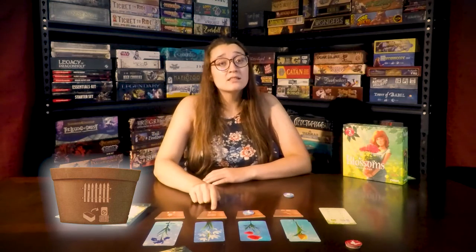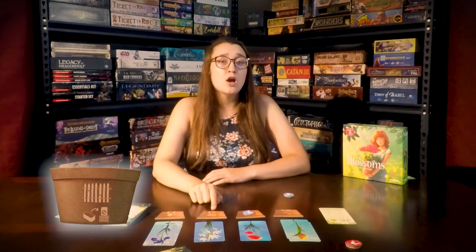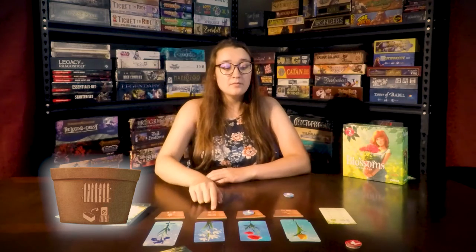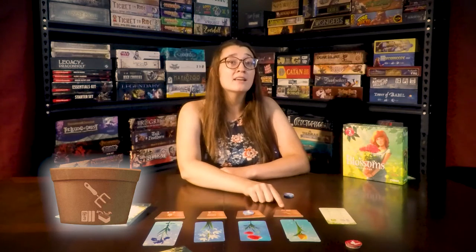The fence allows you to ignore bad luck once per turn while using the growth action — you will discard the card that caused bad luck but you can continue with your turn. The rake lets you look at the top three cards of the deck and put them back on top in any order.